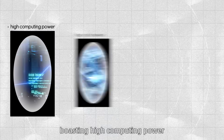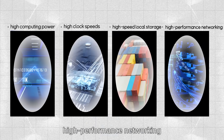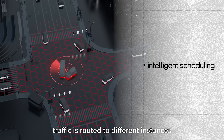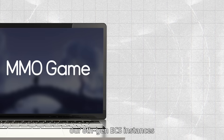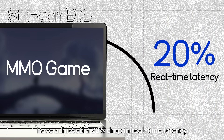Boasting high computing power, high clock speed, high-speed local storage, high-performance networking, and intelligent scheduling, traffic is routed to different instances based on workloads, ensuring rapid response during peak hours. To put it simply, Ace Gen ECS instances have achieved a 20% drop in real-time latency.